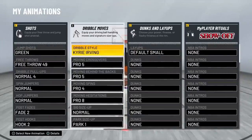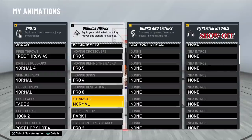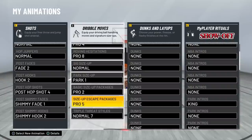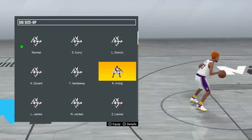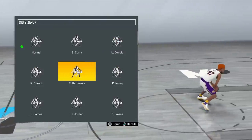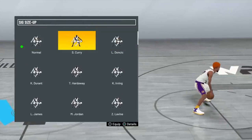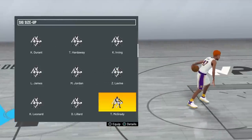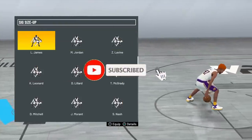Now here are my SIGs — like I said, it is a SIG video, so I'm gonna give you all the SIGs that I use: Pro Force, Move and Hezzy. I put this on normal to show y'all not only my SIG size up but some of the best SIG size ups for everybody. Basic size up Pro 2, Escape Pro 5, normal. I went through every single one for y'all — who's using their hard-earned virtual currency just to test out every single move? Let me get a like and subscribe for the effort!